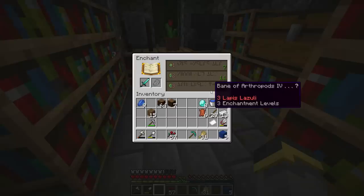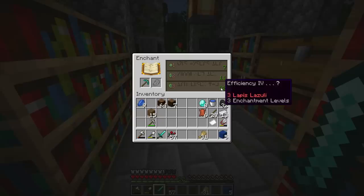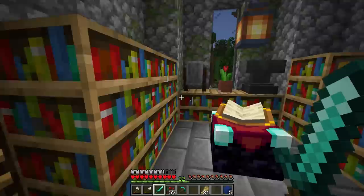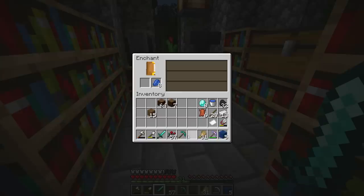The level requirement matters too — if you're below level 30 you can see the offer but can't take it. Checking the diamond tools: efficiency four or bane of arthropods four — I don't love either. To roll enchantments over, you can remove bookshelves to lower the level, or enchant something cheap to reset the offers. I recommend taking the worst enchantment to roll — efficiency two.